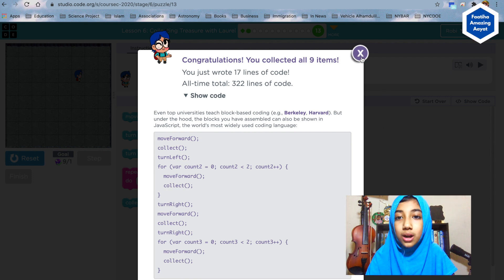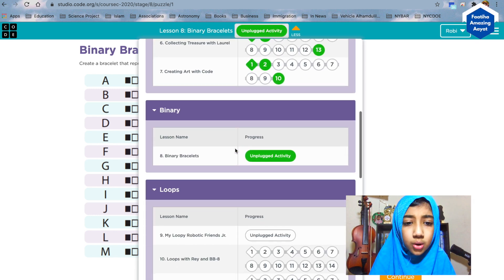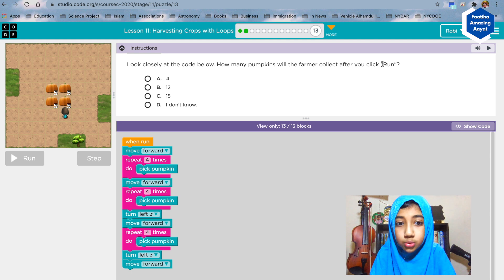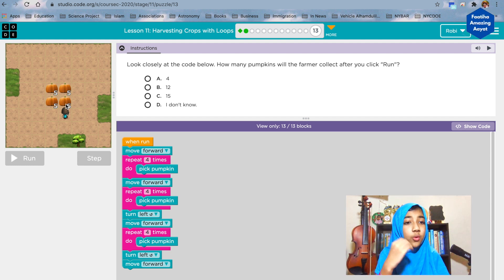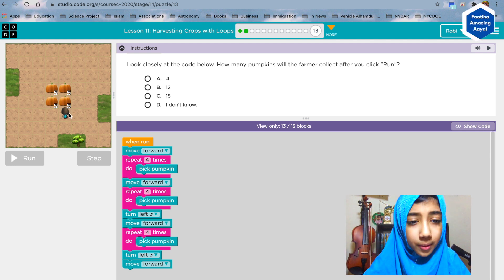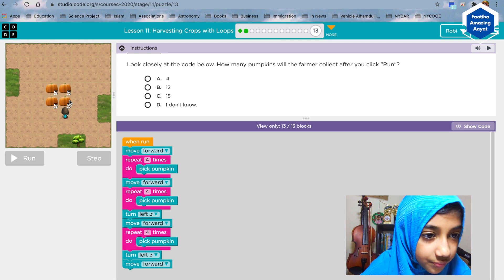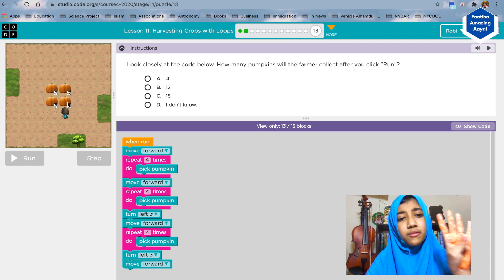Now we're gonna do another topic in Course C, which is called binary. There's this activity you can do. Look closely at the code below — how many pumpkins will the farmer collect after you click run? Move forward, repeat four times, pick pumpkin. But what I'm noticing is that there are five pumpkins here and they're only picking four, because when repeating four times they should actually repeat five times to collect all five.